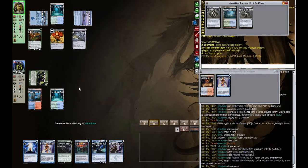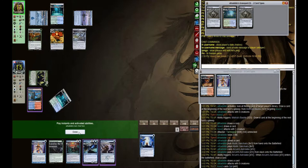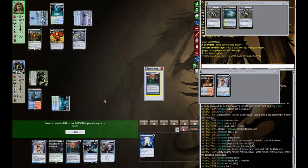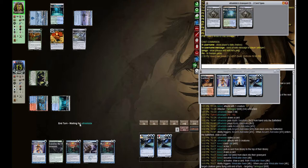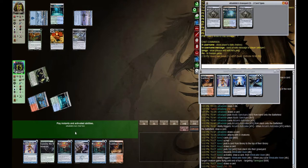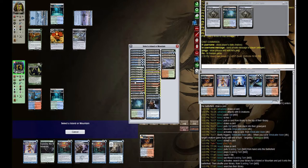End of turn, we're going to use Opt to grow our Tarmogoyf to a 4-5. We see Mana Leak — it's not a bad card to have more permission right now. There are no threats we have to deal with, so I'd much rather have an extra Mana Leak. Figuring out we're probably playing Uroza, so casting or cycling Aven right now is a better call. We draw Delver, which is awesome.